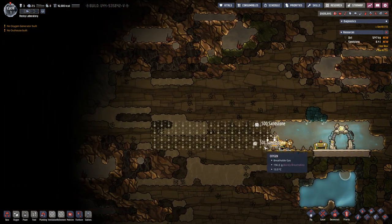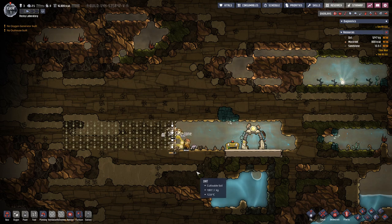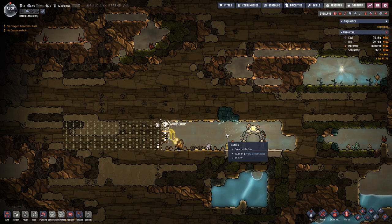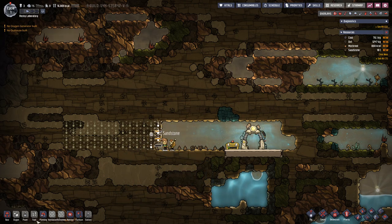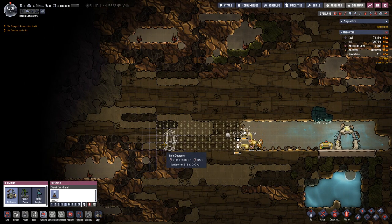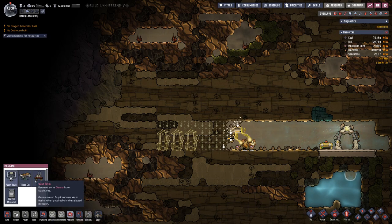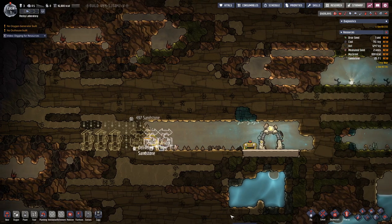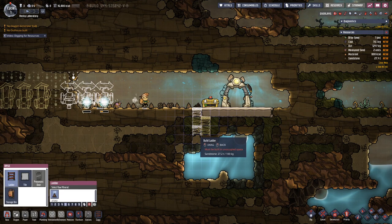The way I imagine this will work out is that at the beginning of episodes I might do a recap of what happened between this episode and the last one, and then we will see where we go from there. We will need three outhouses, three washbasins, and then we will need water.